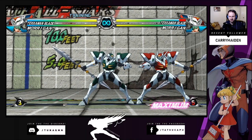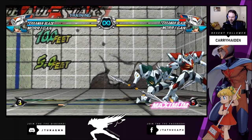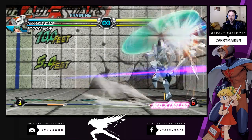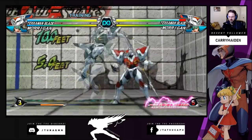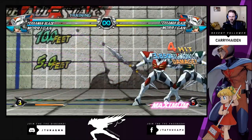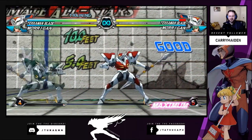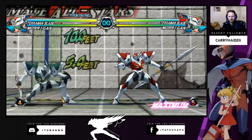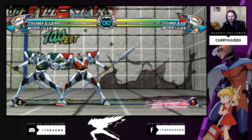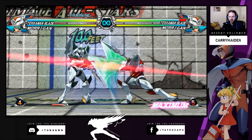He has a couple of charge moves. The light — you just hold down. Then he has a medium, same thing. And then his heavy will take you across the screen — you can use that for combos. And then there's also the pinwheel: that one is quarter-circle back with heavy. He has a light version where he'll go very short, and the medium one is kind of good to cross up close by. There's also the mash special.